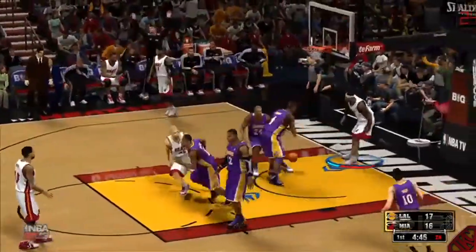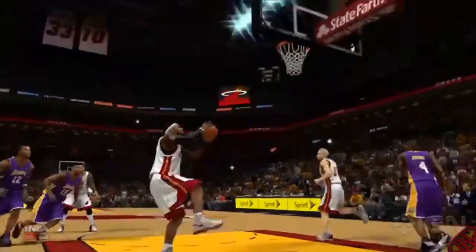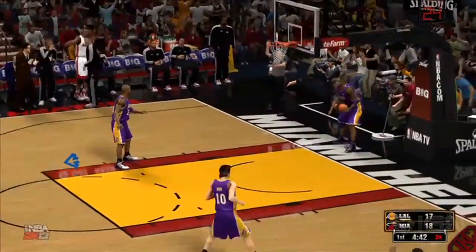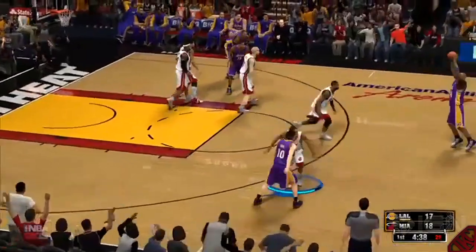Now check out LeBron. Did you see that move? Look at this nonsense — a Eurostep dunk after an in-and-out on Artest. LeBron basically can do anything he wants this game. As long as Artest is guarding him, he can do whatever he feels.